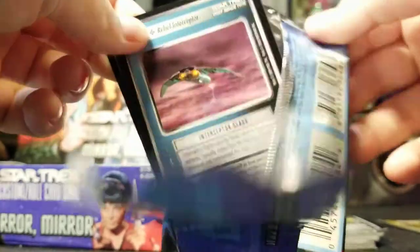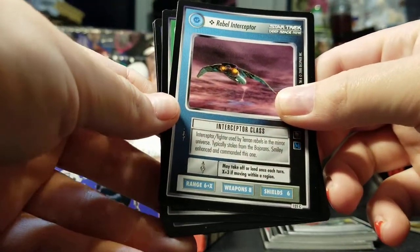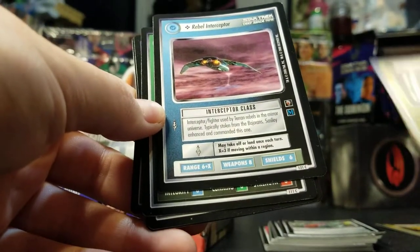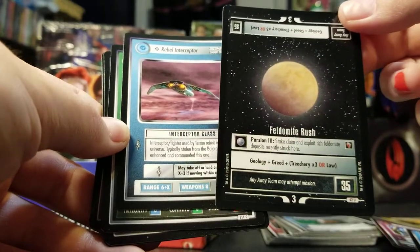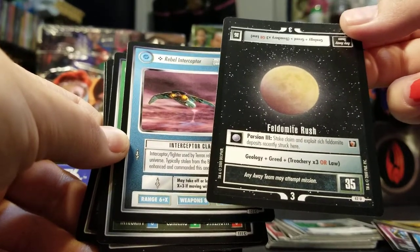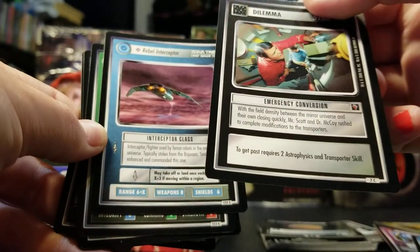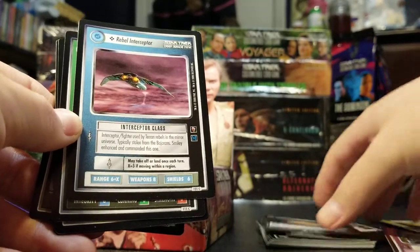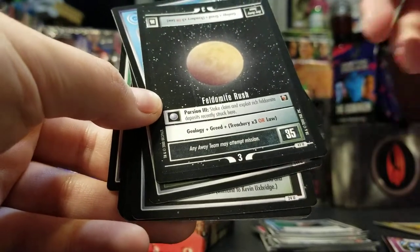This game lasted way longer than Star Wars though — went from 1995 to 2007 I believe. Rebel Interceptor. You would play these ships and put personnel on them, and then you would do missions. These missions always drove me crazy — I feel like they should have been called systems, but I get why they were called missions. Your opponent would put dilemma cards on them at the beginning of the game and then you'd have to meet those requirements.